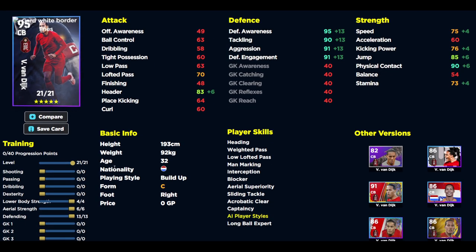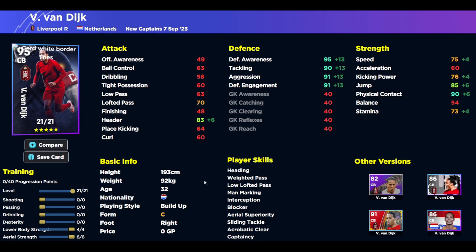This is the version of Van Dyke we've gone with, which is pretty easy to train up – 13 into defending, four into lower body strength, and six into aerial strength. I've used Van Dyke in multiple versions since the very first week of eFootball 2022; he was on my squad that first got up to Division One. He was nerfed, buffed, nerfed again, buffed again, and I think now with the current gameplay he's a colossus at the back. I think he's better than De Ligt, better than Upamecano, better than Rúben Dias who was so good when eFootball 23 first launched. He's really come back into his own, especially under the high ball.